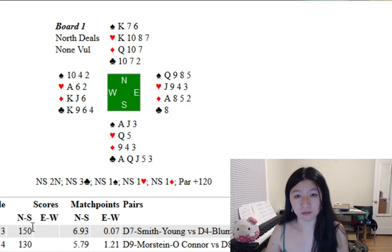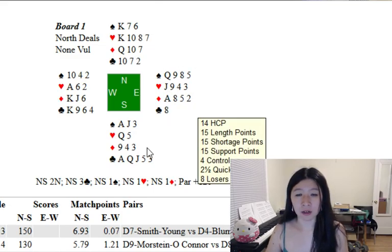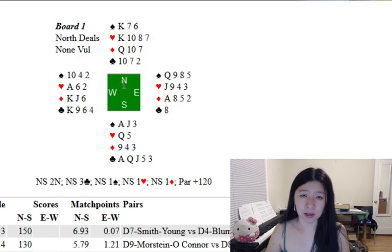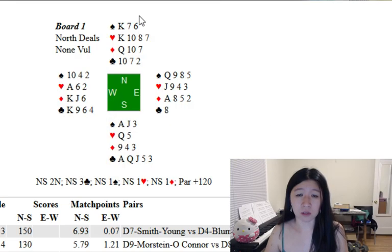The very first board: North deals non-vulnerable, and the auction should go pass, pass, and South is going to open. Some of you will have opened a club. For those who opened a club, it will continue one club, one heart, one no trump, and you should play it in one no trump. I don't think West is going to lead a club, so they'll probably try a low spade, which doesn't really hurt you.